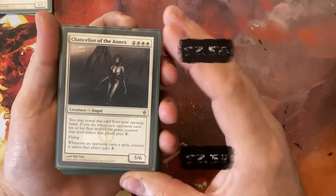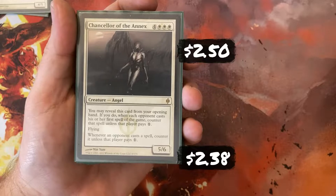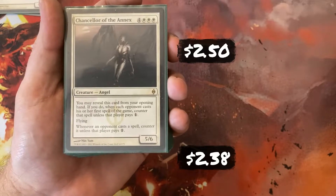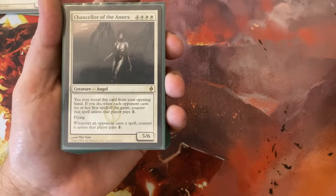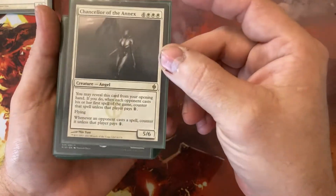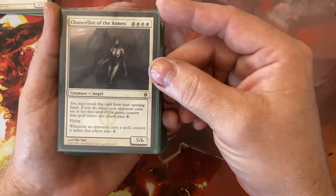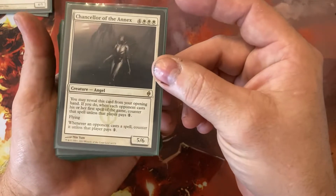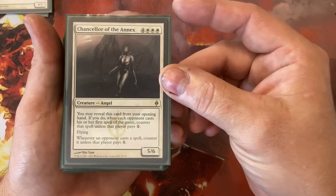Chancellor of the Annex — most people hate to see this card revealed on turn 1. It tends to slow them down a lot. This deck does a lot to slow my opponents down, just because it is a fairly expensive deck to play mana-wise. It's a 4, White, White, White — another 7-drop — but a 5/6 Angel. I can reveal it from my opening hand and each of my opponent's first spells of the game costs one extra. Once it's on the battlefield, every spell they play costs one extra.